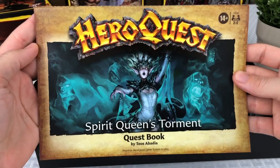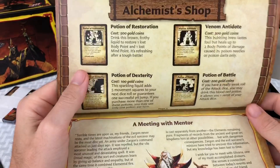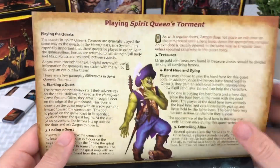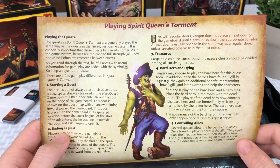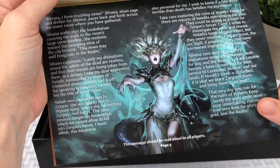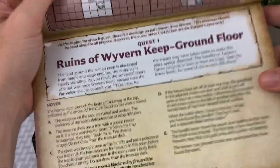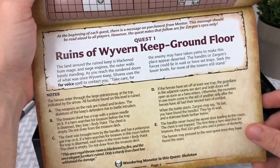Now we'll look at the Spirit Queen's Torment quest book. Each one seems to have a little alchemist shop at the top of the quest book as a reference guide. This is the new Bard Hero that I'll be showing in a few minutes — that's another one of those stretch goals that they reached. They reached all of them basically, except for the last one by Dan Mangianello, but they gave it to us anyway, all the mythic tier backers. This one's by Tiaus Abadia — I'm probably butchering these names, but I'm doing the best I can.